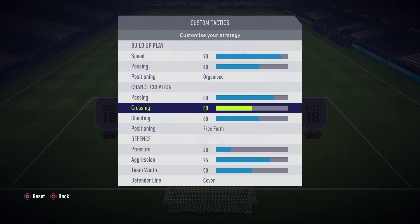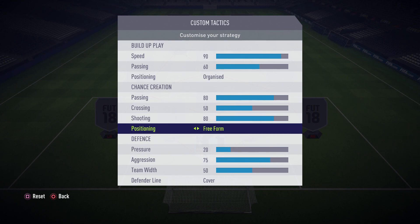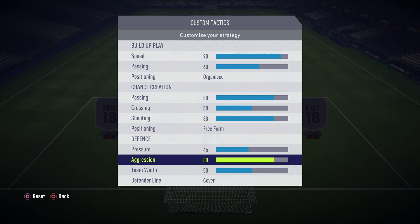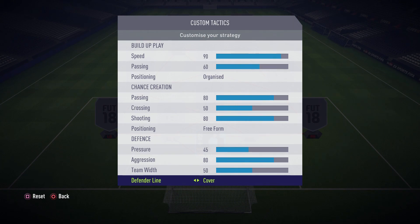You don't need crossing above 50 — you're not counting on crosses so it's pointless to increase that value. Shooting: use around 80, it will increase the number of players outside the penalty box so you can take long shots. Positioning in free form — your players will swap positions in the final third and break down the opposition's defense. Pressure: use around 45 because after the latest patch defending is much easier. Aggression: use around 80, it will help you win one-on-one battles in your own half. Team width: leave it at 50. Defender line: set it to cover.